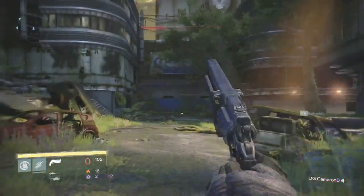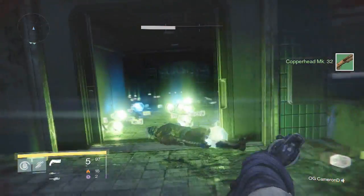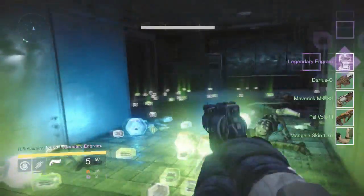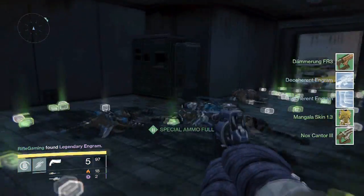Anyways, once you've killed enough monsters and your ammo is just about out, go over there and check what dropped. It works just like the one on Earth. Once you get your loot, just repeat the process — head over here and get on top of this area.